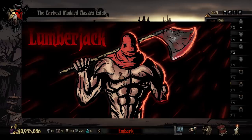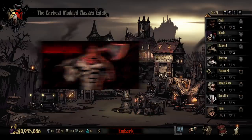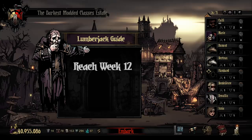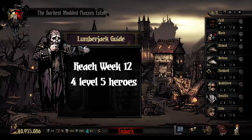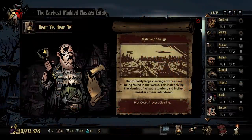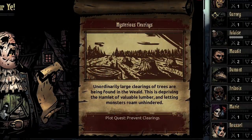Once you subscribe to and install the Lumberjack mod, all you have to do to access the fight is reach week 12 on your save file, obtain four level five heroes, and then go to the town event titled 'Mysterious Clearings,' which reads: 'Unnaturally large clearings of trees are being found throughout the weald — this is depriving the hamlet of valuable lumber and letting monsters roam unhindered. Plot quest: Prevent the Clearings.'